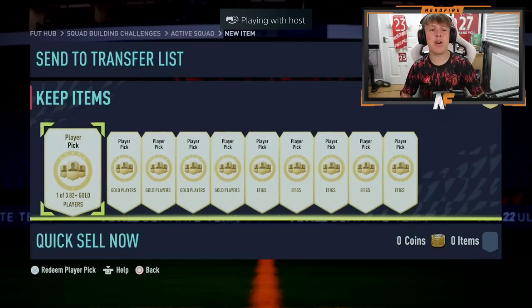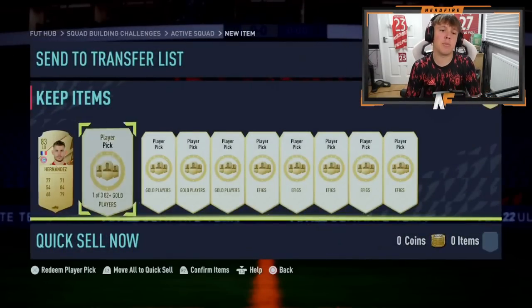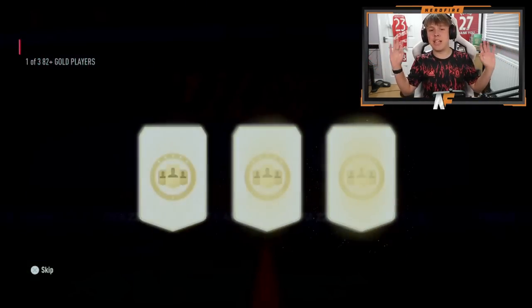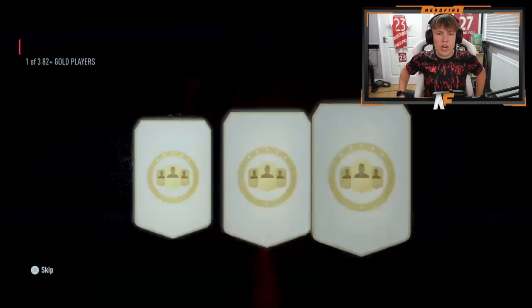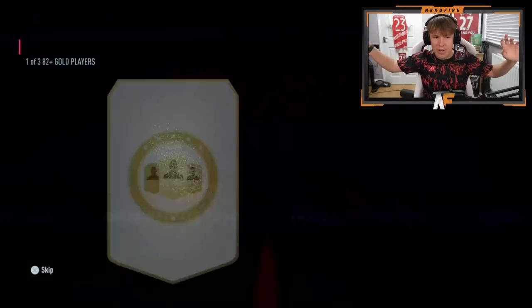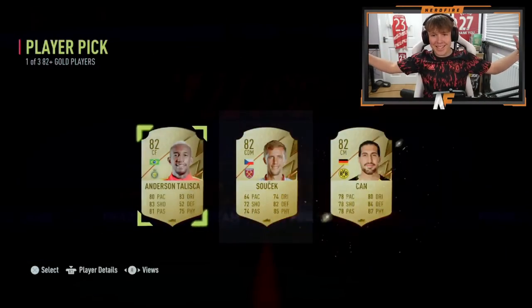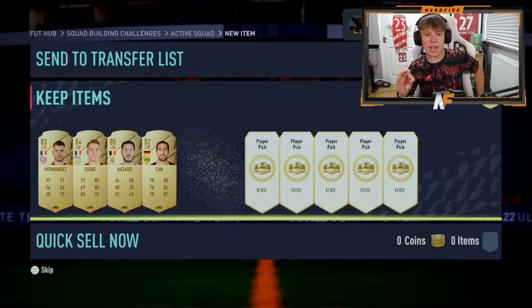Now we're on to Light Edwards, who has five of each of the two player pick types. First off he's kicking off with the 82-plus player picks - Hernandez in number one. Number two: 84 Dino, not too bad. Number three: 85, working our way up. Number five from the 82-plus picks here, then we're going on to the EFIGS ones.